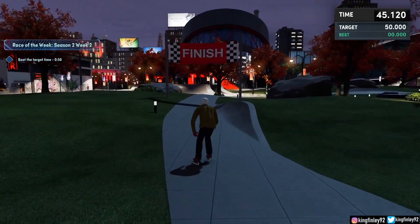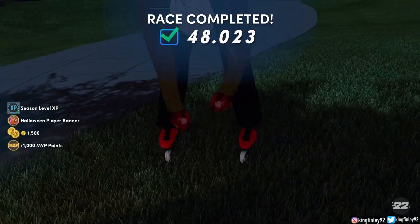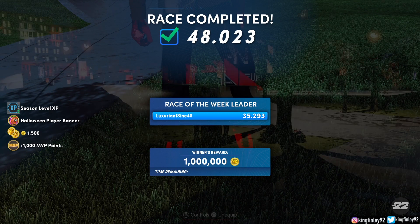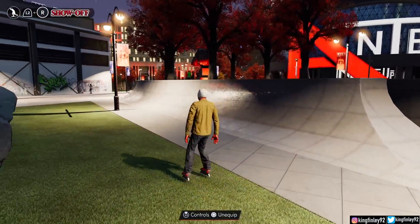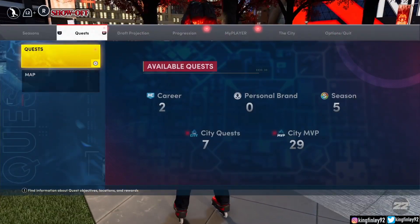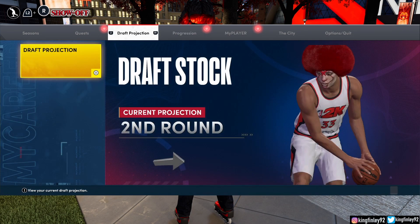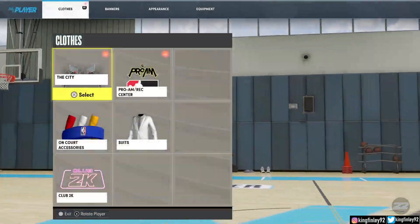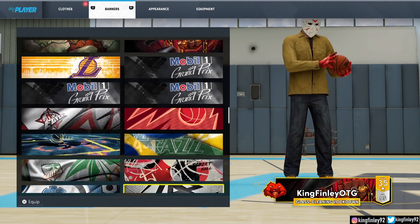We went on the grass a little bit and we still made the 50 — 48 seconds. Halloween player banner unlocked. So it was pretty simple. I don't know how this guy got 35 seconds for race of the week leader — I wish that could be me so I can get that million Vs as a reward. All you got to do is go to your appearance and go to the banner. You can see we did just unlock this one right here — the one that says trick or treat. It's pretty cool.